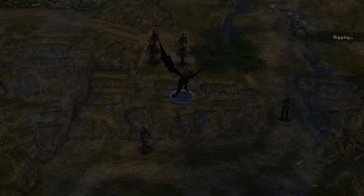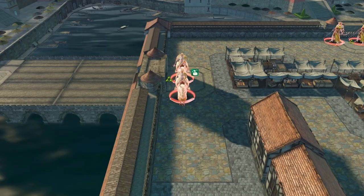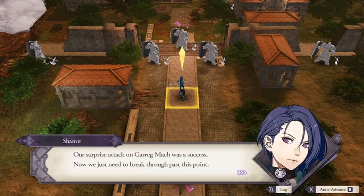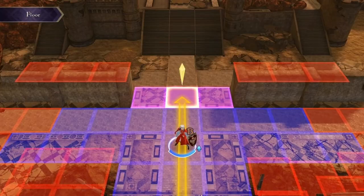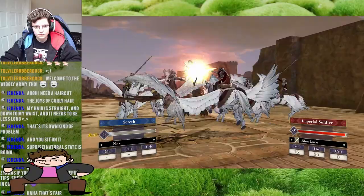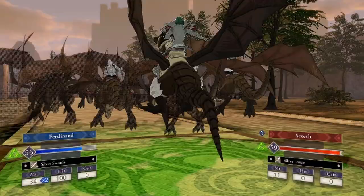Claude would put this to the test with the sheer number of reinforcements that would make up Chapter 14. Still, with enough patience, Ferdinand would reach and kill Claude, completing the chapter. Next up is Chapter 15, in which you defend the Monastery. It's pretty easy, so long as you manage to get the enemies to aggro on Ferdinand, completely forgetting about the Monastery. The one thing that makes this map so easy is that one stupid door — in other paths the door will be open, acting as another point the enemies can reach to defeat you, but in Crimson Flower it's closed, making this map so much easier. Not to mention it's a defeat-the-commander map instead of route-the-enemy, so it's handled with ease.